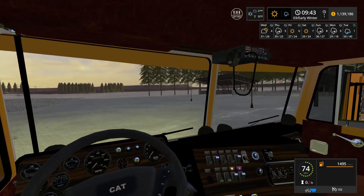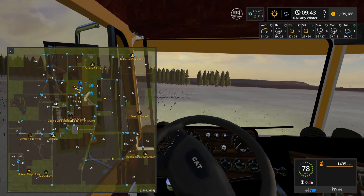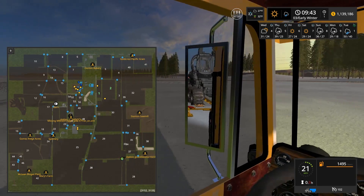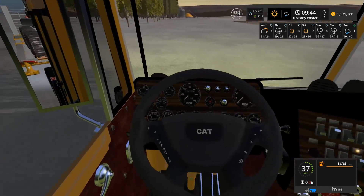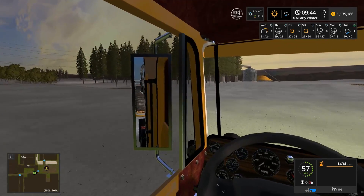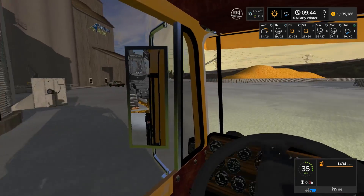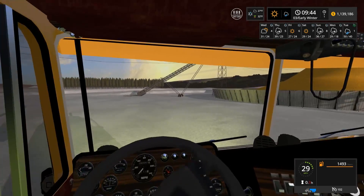We pass a little farm area you can use for farming. Checking the map — we can cut up between the grain elevators. By the way, leave a like below if you like the Cat Kenworth, or leave a comment if you want me to use a different semi to haul everything around. I like this one so far, though the handling feels a little weird. It does come with a lot of attachments and things.